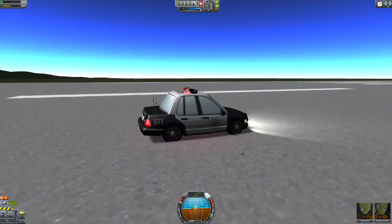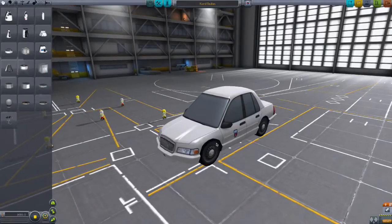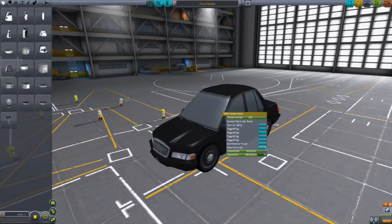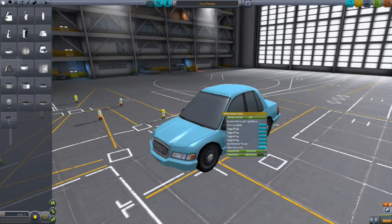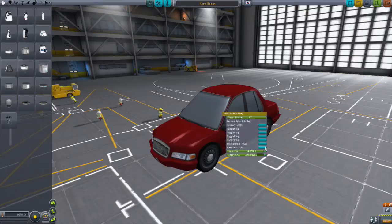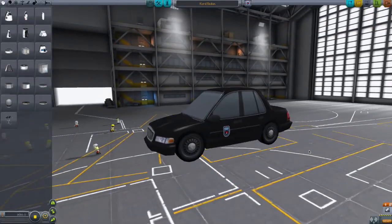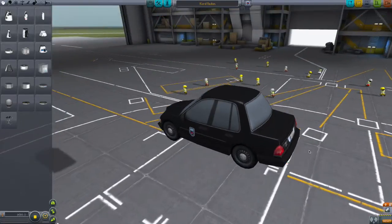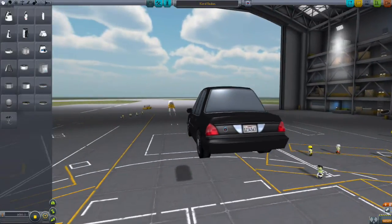Alright, let's check out some more. Now of course we have the regular Kord Sedan. If you drive one of these and are not a police officer, you make everyone on the highway drive slower for no reason. You can go through a couple of the paint jobs here — black, white, baby blue, or Carolina blue if you are a sports fan. Red. Let's go with black. That's pretty sweet — it drives the exact same as the police car, so we'll just go on to the next one.